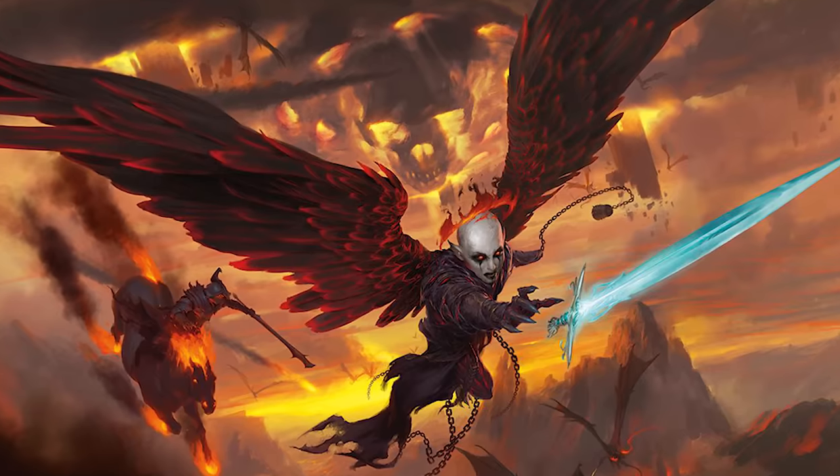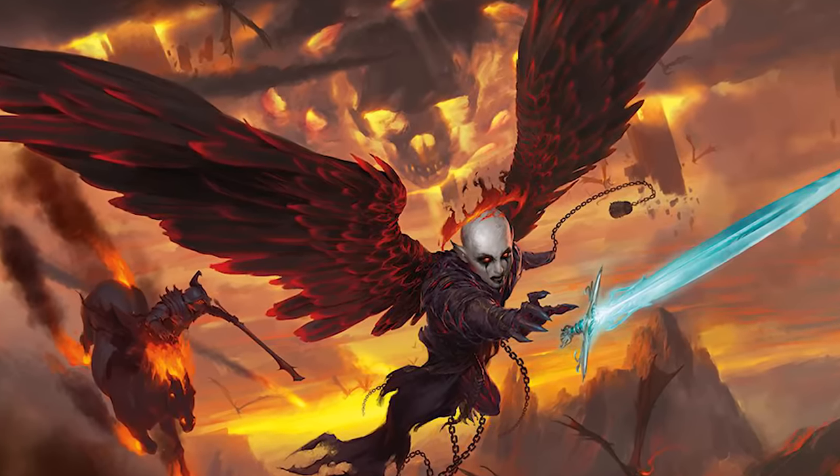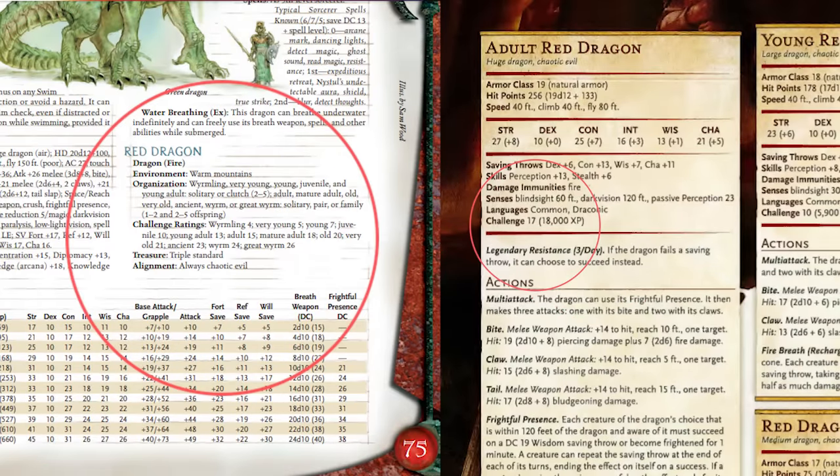Even though fluctuations between ratings across editions do happen, most times they are fairly consistent, especially between 3rd and 5th edition which is what we are going to focus on. For example, an adult red dragon is CR 17 in 5th edition, whereas in 3rd edition adult red dragons are CR 15 but mature adults are CR 18. So generally speaking it balances out, and most monsters actually have fairly similar if not the same CR throughout the editions.